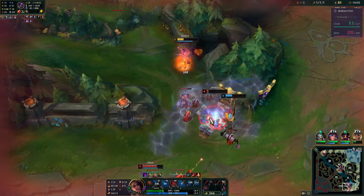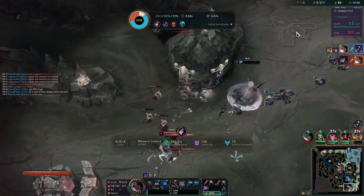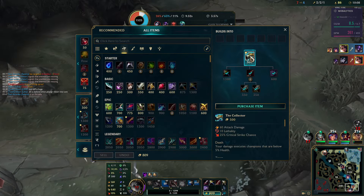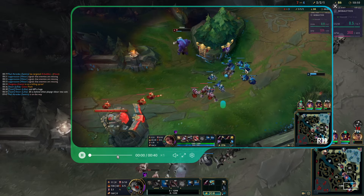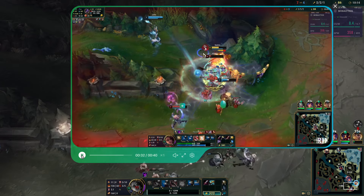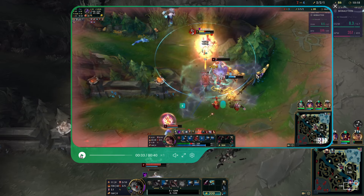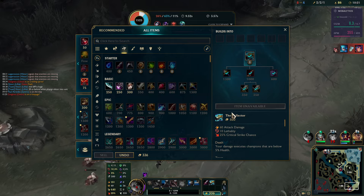I can apparently bait the Alistar into walking in — but how did he knock me back from there? Sadly I'm just dead now. How did he stun me from there? Alistar's playing like a freaking ADC — that was an auto-attack. Just not my game, I guess.